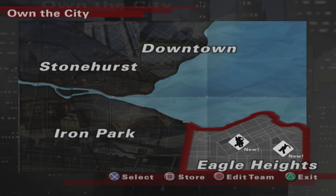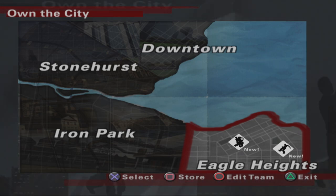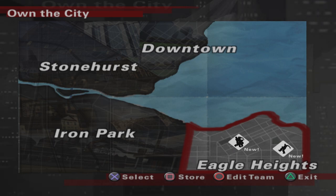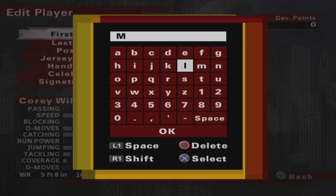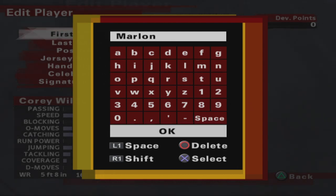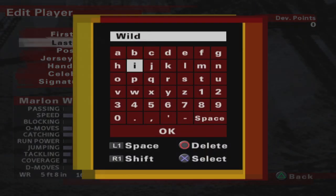There are four districts to dominate. We start with Marlon Yarbrough and we'll take over each field in every district. In order to move on, you have to dominate at one field in order to get to the next field. This time we start at the back lot, which is the darkest field and probably the most challenging to start out this game.